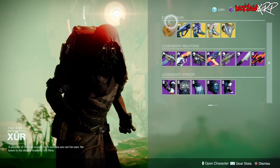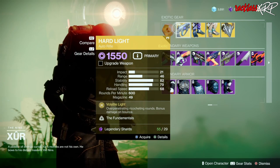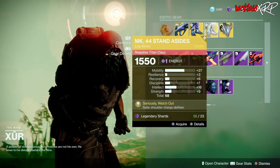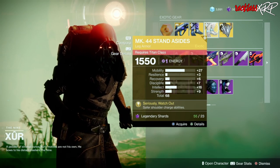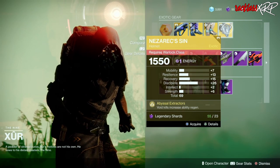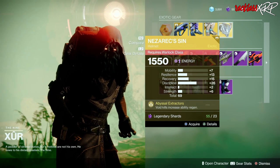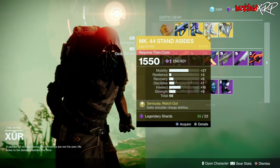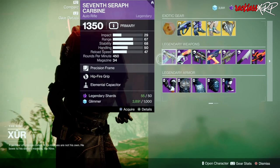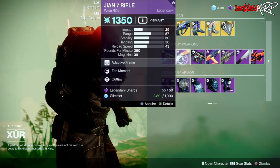Like always, we're gonna start with the left hand side. We have the exotic engram for 97 legendary shards, then we have the Hard Light which is an exotic auto rifle, the Gemini Jester for the hunter, the Mark 44 Stand Aside for the titan with a pretty nice roll of 68, and then Nezarec's Sin for the warlock with a pretty nice roll of 69. If you don't have these or have a lower roll, I'd definitely go ahead and pick both of these up.